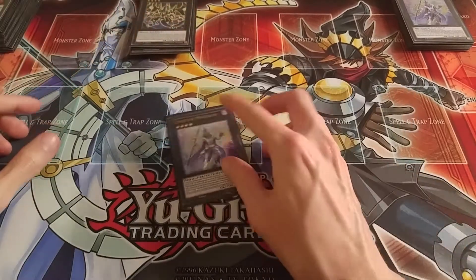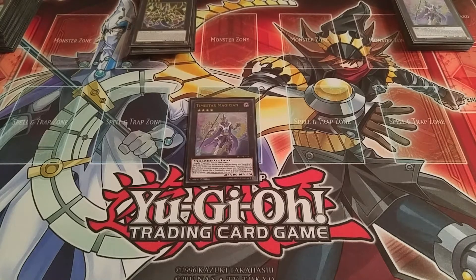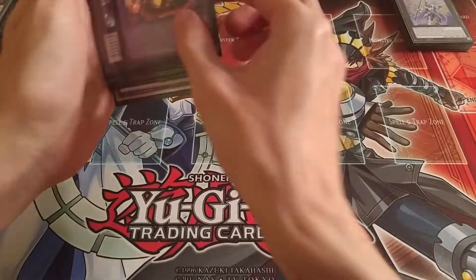The last card of the extra deck is one Time Star Magician, because this helps search out Magicians, and there are a lot of level four Magician Pendulum Monsters in here. So that's it for the extra deck.